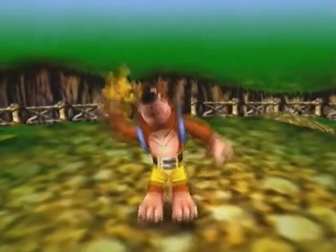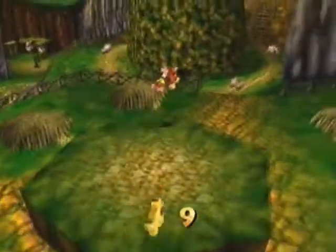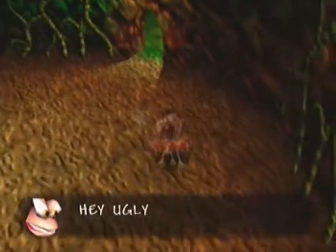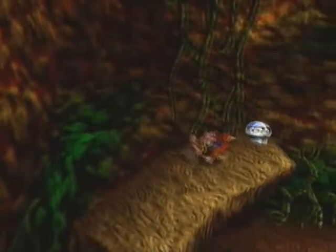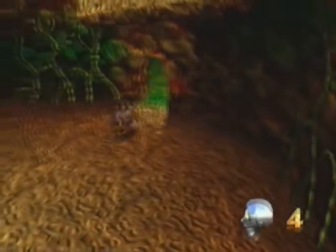That gives us Jiggy number 9, and that leaves us with one Jiggy left. But before I can go in there and get it, I have to run around a bit and find the Mumbo Heads. No bears allowed in Ticker's Tower.